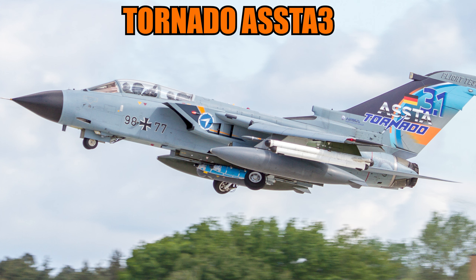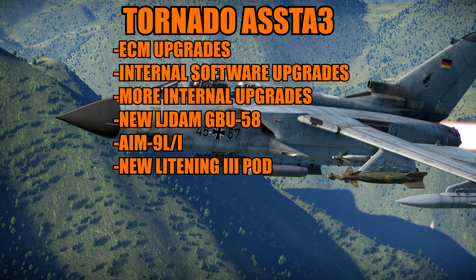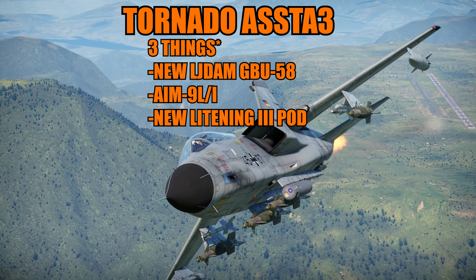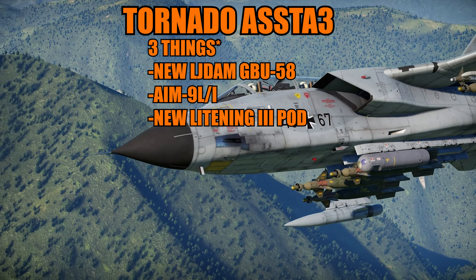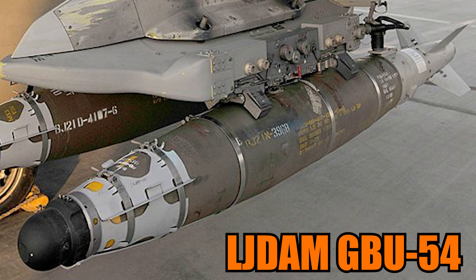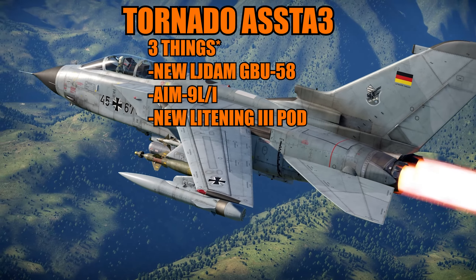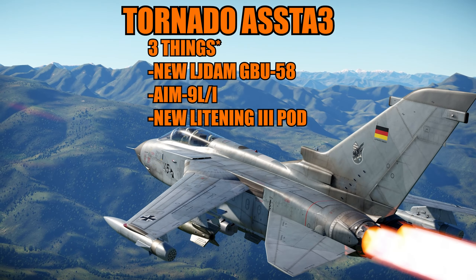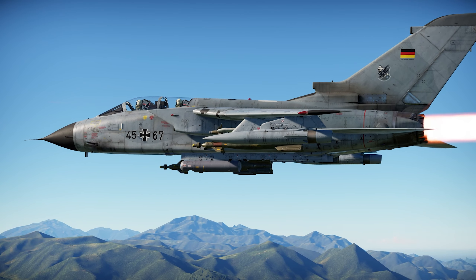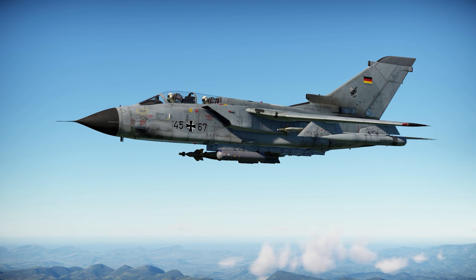For the Tornado line, the last Tornado ASSTA 1 could actually have an ASSTA 2 or 3 come after it — especially the ASSTA 3 variant. In real life it has ECM upgrades and software upgrades. For the game, the main things would be: it's a Tornado IDS for the German Air Force that can carry AIM-9L ICE — the AIM-9L with IRCCM — and the laser JDAM. It would be similar to JDAMs but with laser guidance as well, making it a very precise bomb. So it would be a 12-point-something BR Tornado IDS with better AIM-9s and a laser-guided JDAM.